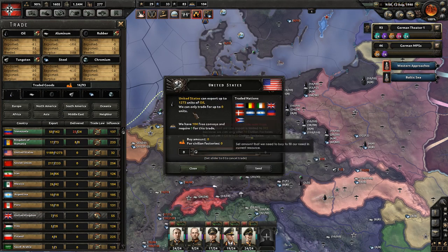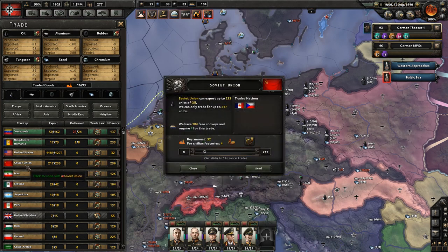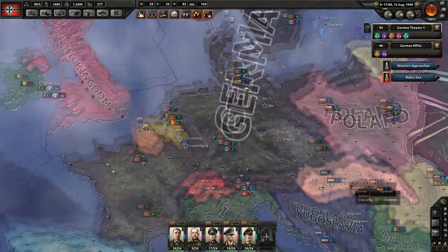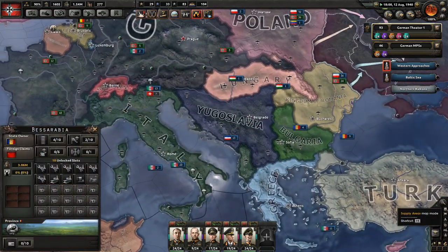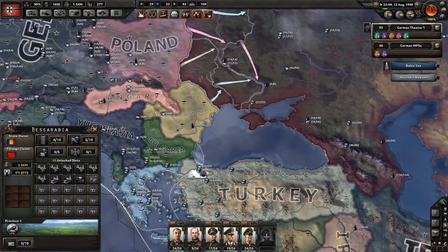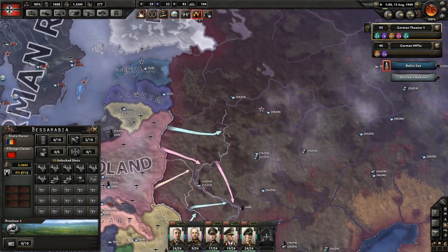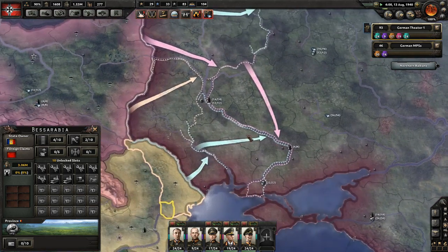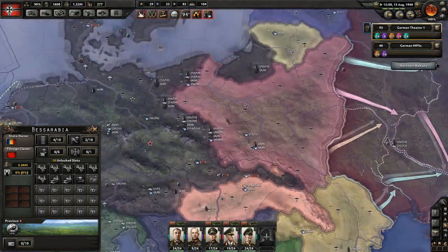You can only trade for up to zero units - relations don't allow trade. I can buy oil from the Soviet Union. Iran seems feasible though - let's get it coming in. If we're looking for oil, Romania has some, which was the plan. We're getting things planned out and going.